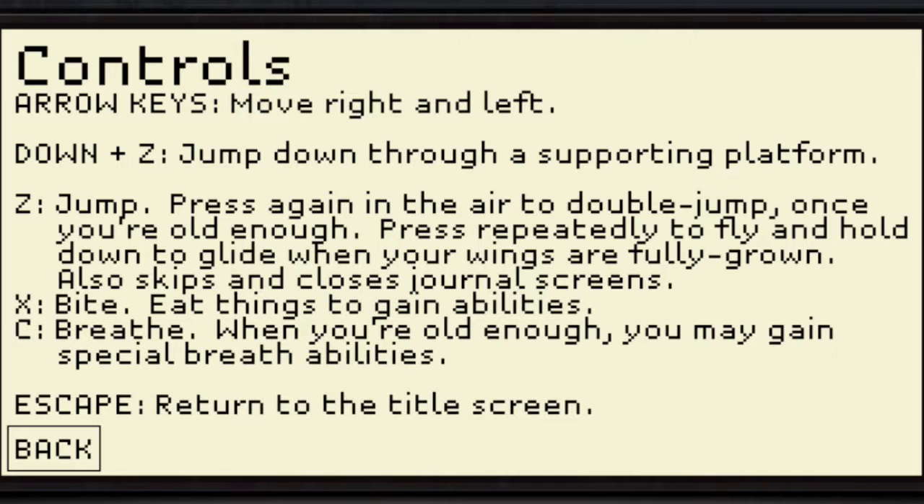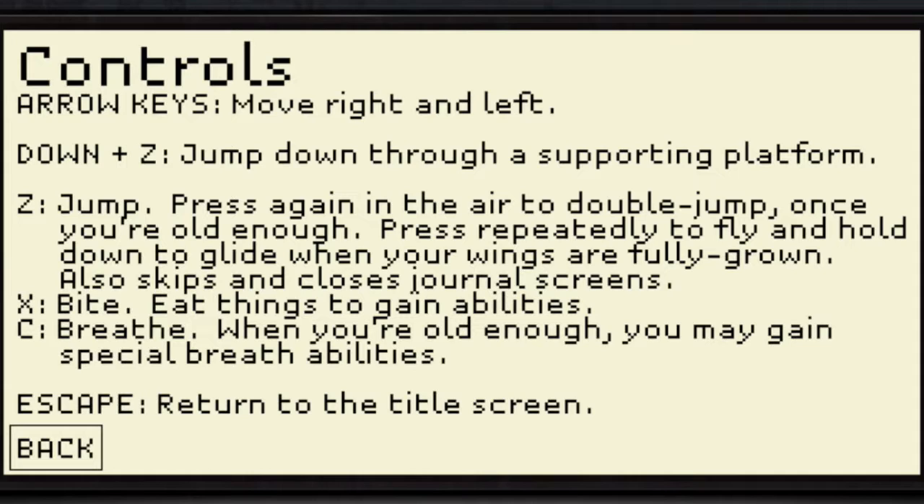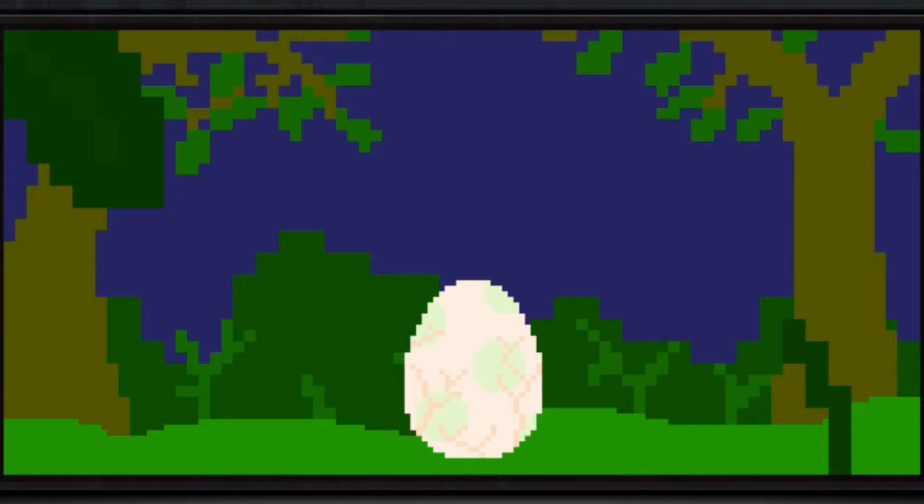Let's check out the controls: down and Z to jump, down through a supporting platform, Z to jump and press again in the air to double jump. Once you're old enough, press repeatedly to fly and hold down to glide when your wings are fully grown. Z also skips and closes journal scenes. X is bite — eat things to gain abilities. C is to breathe. When you're old enough, you may gain special breath abilities. So it's Z, X, C — perfect.